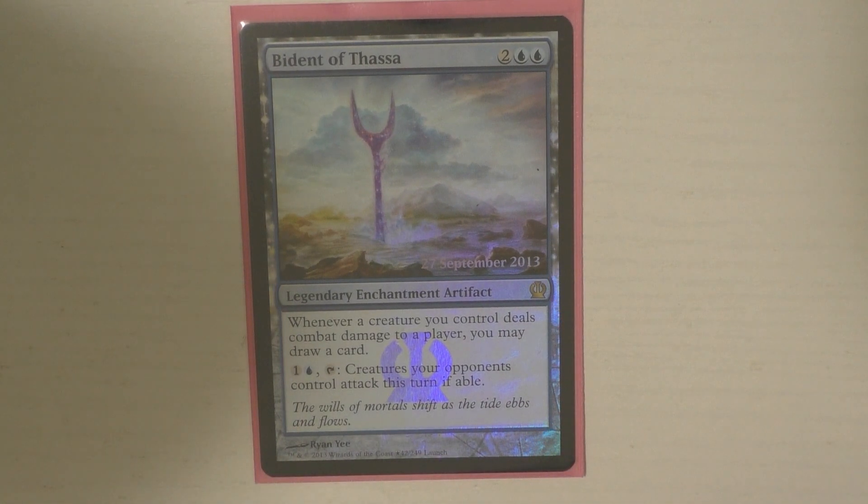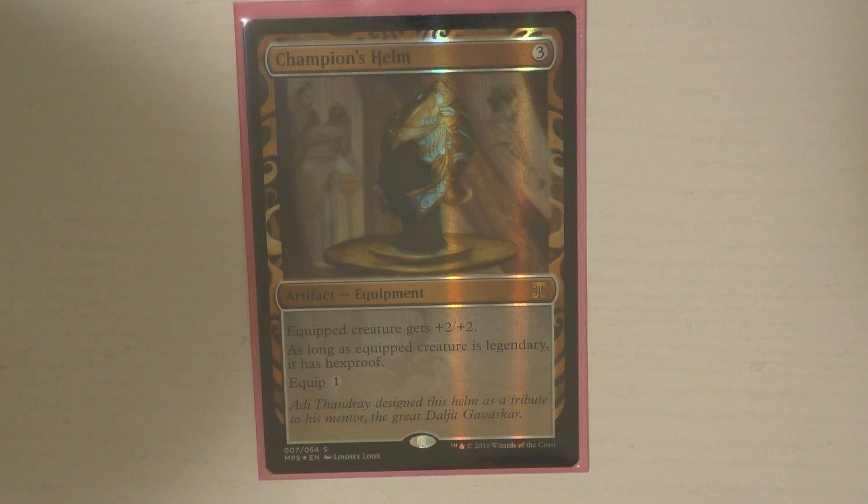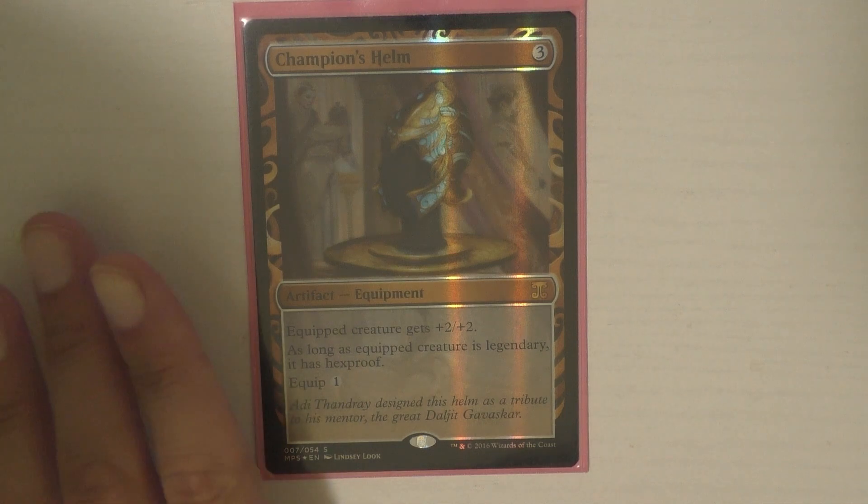Bident of Thassa is one of my favorites — when a creature deals combat damage, you can draw a card. The goal in this deck is to have a lot of fairies, so let's say you have five fairies including Alila and they all do combat damage — that's five cards you're drawing, which is incredible. That's kind of the reason Reliquary Tower is in there. Champion's Helm is a card that I don't think a lot of people know about because it's only ever been printed two times and it's actually pretty expensive. This card is really awesome — it's three mana, and when equipped it gives plus two, plus two. But if the equipped creature is legendary, which you're equipping this to Alila, it gives it Hexproof. The equip cost is also only one, which I love. And if you have Alila on the field it triggers off of her, so it gets you a fairy. It's kind of like protection for her.